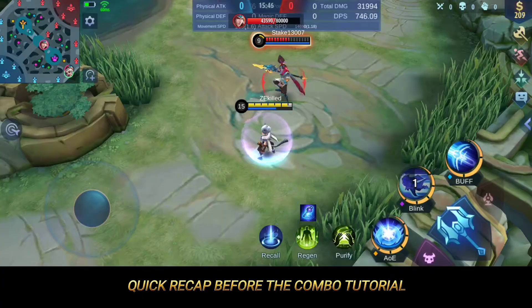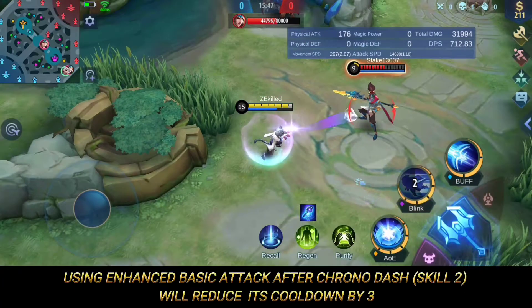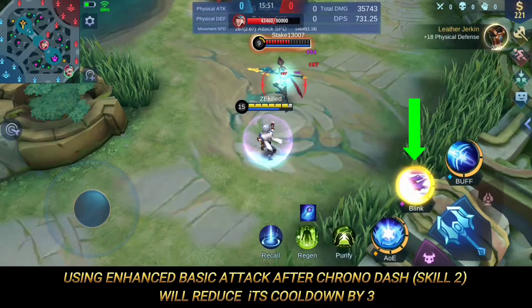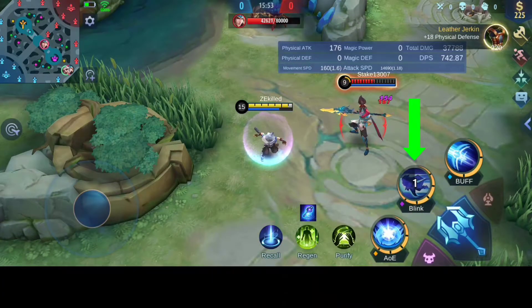Quick recap before the combo tutorial: using enhanced basic attack after Chrono Dash will reduce its cooldown by three.